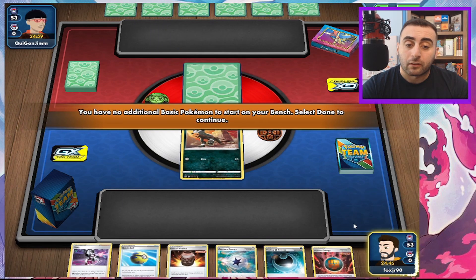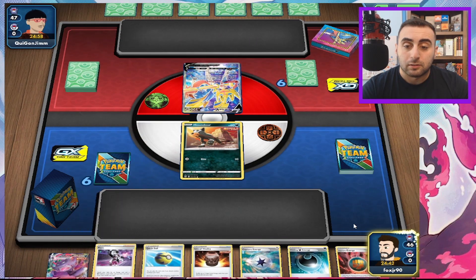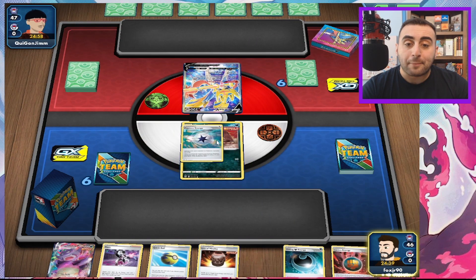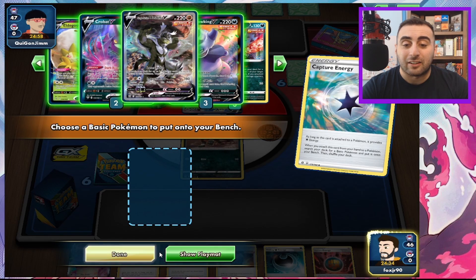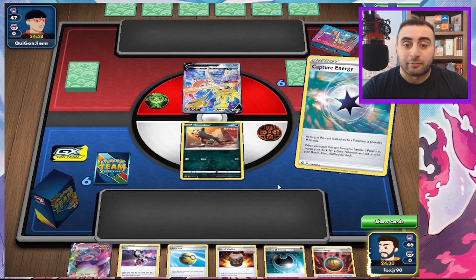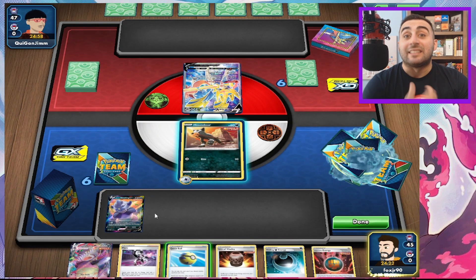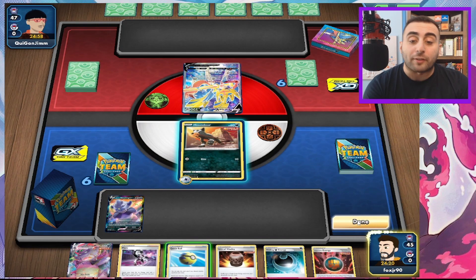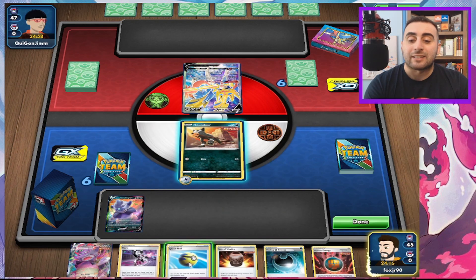This isn't terrible. We can Capture Energy. We've got a Zacian on the active, so this could be ADP. I'm not going to play it optimally — I'm going to play the deck. The deck wants you to play Slowking.